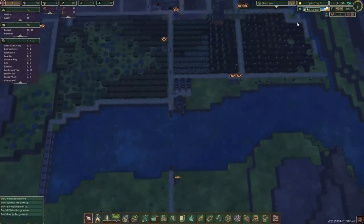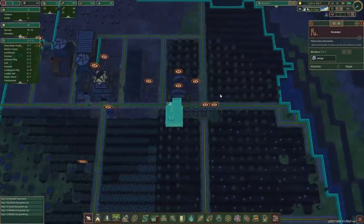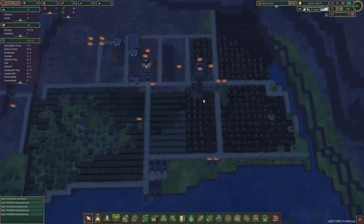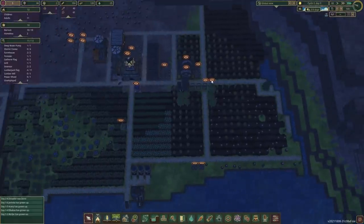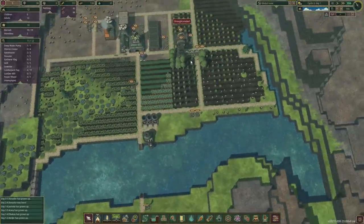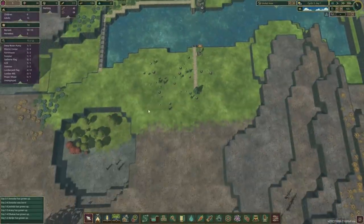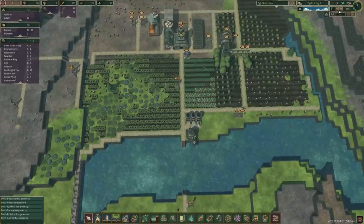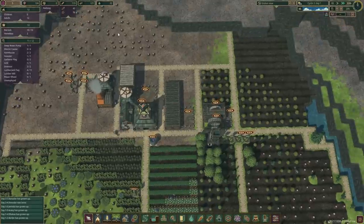The drought is almost over - just 0.3 days left and then we should be all good. I was also thinking of building another forester here, but not to ruin all the plans in case they might change. I'm sort of thinking that this forestry area here is not a permanent solution - I'm actually thinking of moving all the forestry and industry stuff on the other side of the river. Okay the drought is over, we're gonna do some longer shifts again.